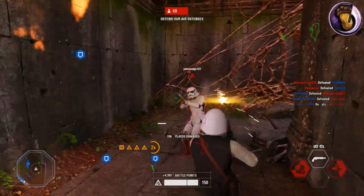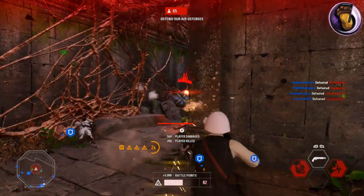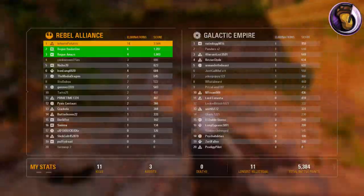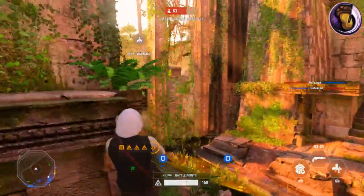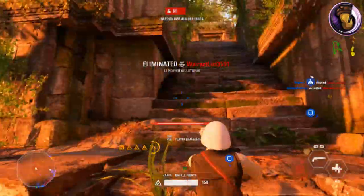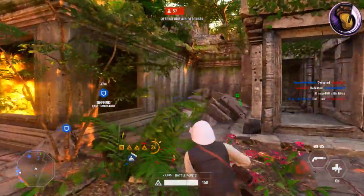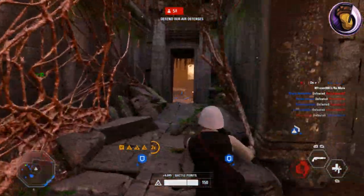The third modification for the A280 is the Improved Range mod. In order to unlock it, you have to defeat 250 enemies with the A280. What the Improved Range mod does is help sustain the damage output of your blaster at farther distances. It doesn't add accuracy or lower the weapon's recoil, but it keeps the damage somewhat higher at longer distances. This in itself is a good modification, except for the fact that it doesn't help the gun much due to its high recoil and inaccurate bullet spread at distances.